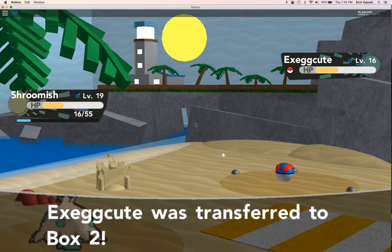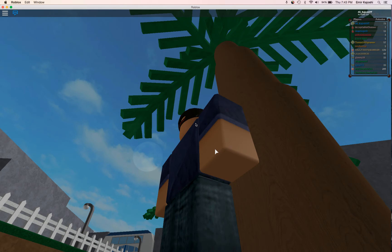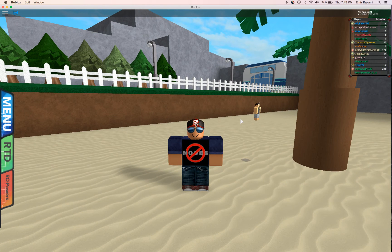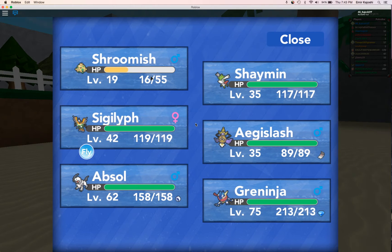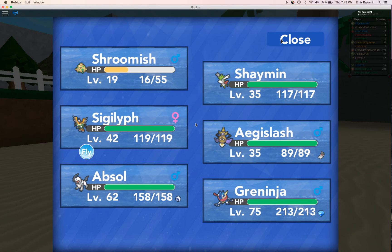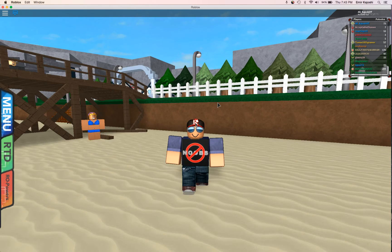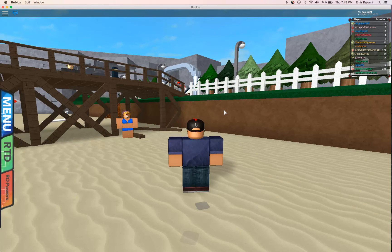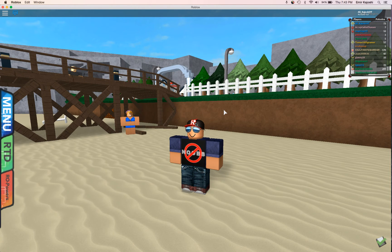I do not want to nickname it. That's how you get Exeggcute. And guys, to evolve Exeggcute, use a Leaf Stone on it, and then it will evolve into Exeggutor.